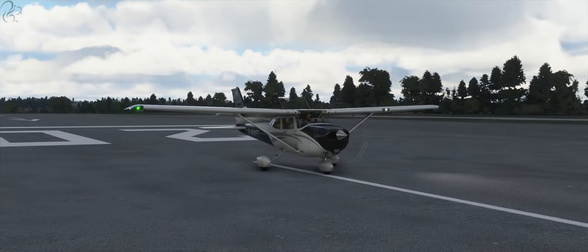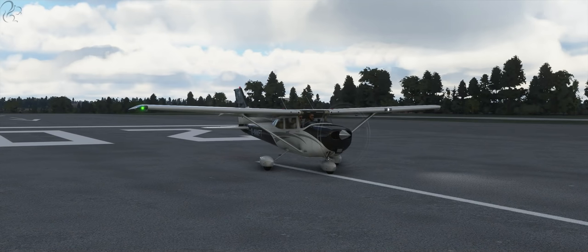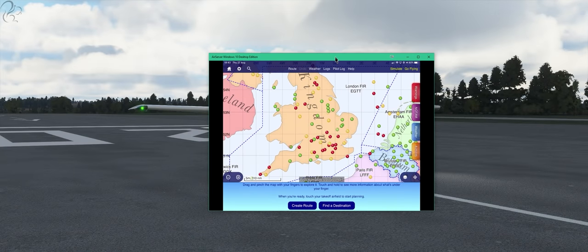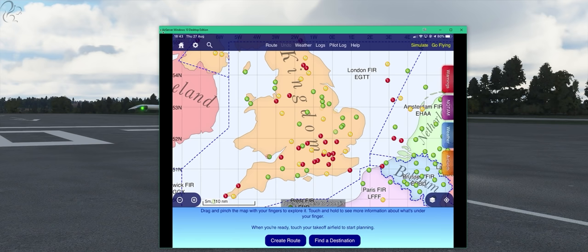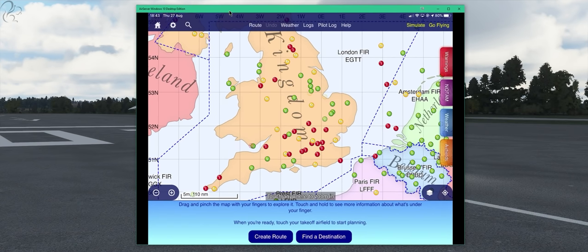I use an app called Sky Demon, and we're going to use this app to plot this route and discuss some of the problems that you face as a real pilot and things you have to deal with. We're not going to talk to any ATC — that's an entirely different subject. I just want to introduce you to airspace and the ways that you have to navigate your way around and through it. Let me bring down my app here. This is actually my iPad.